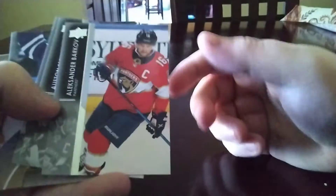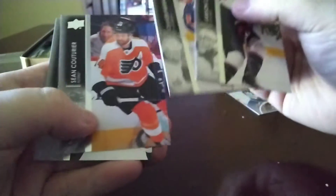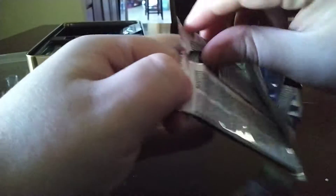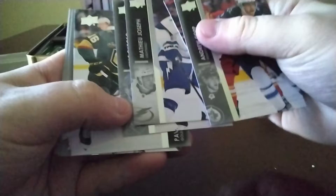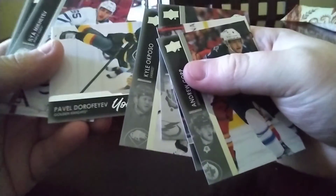Still trying to go for the set here, so I need another Ovechkin. Bar card to start off. Got a canvas of Morgan Reilly. I'm going to try to go a bit faster — not too fast, but not pick my sweet time. Ready to shark. First young gun — we have a Pavel DeForsiv.